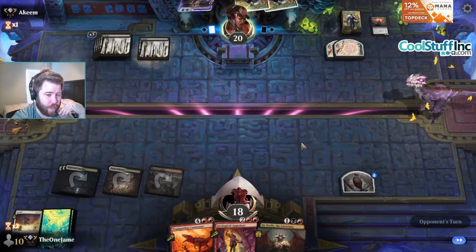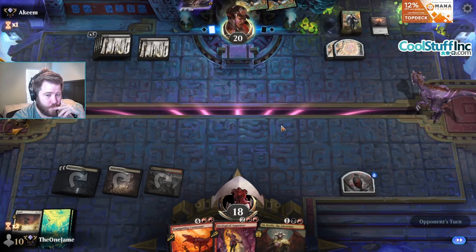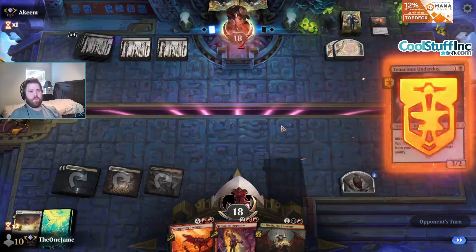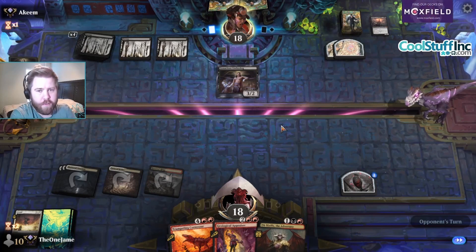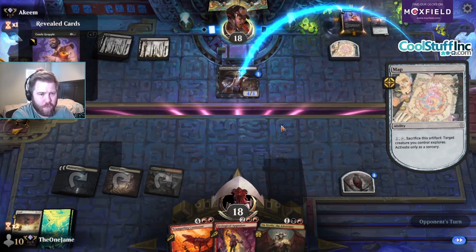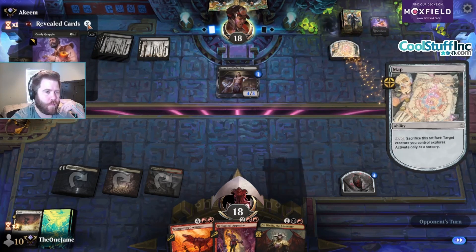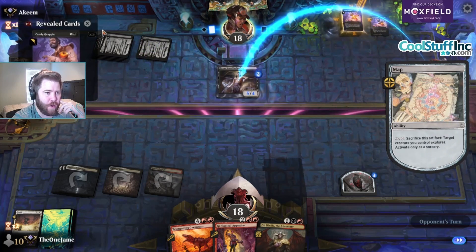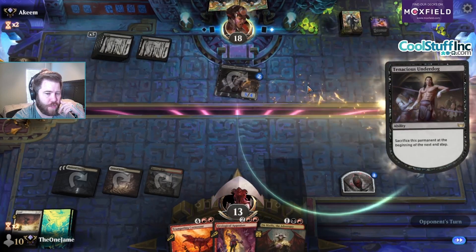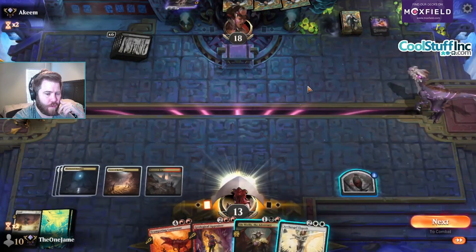I think we get two Ob Nixilis next turn with the incubator token. Map token — handy grapple, oh wow, my Get Lost helps them. I'm surprised they used the map token because if they have bargain cards in their deck they might want to keep those in play, like with Beseech the Mirror. That's a good card.